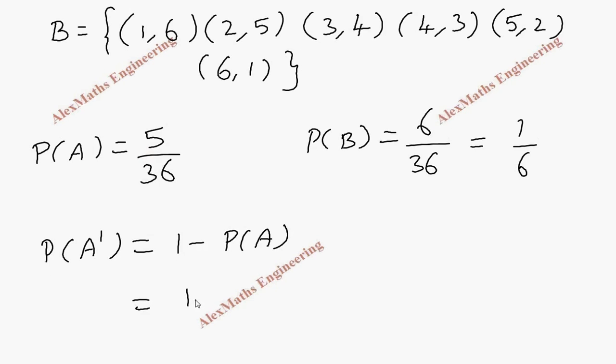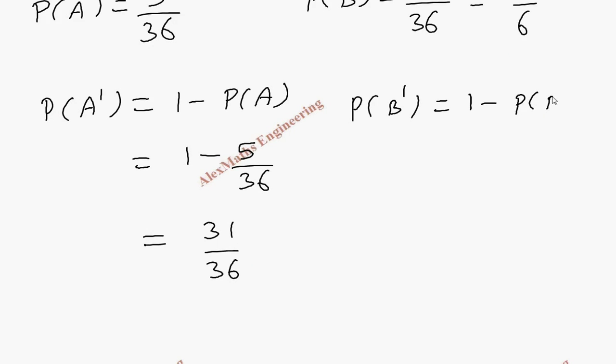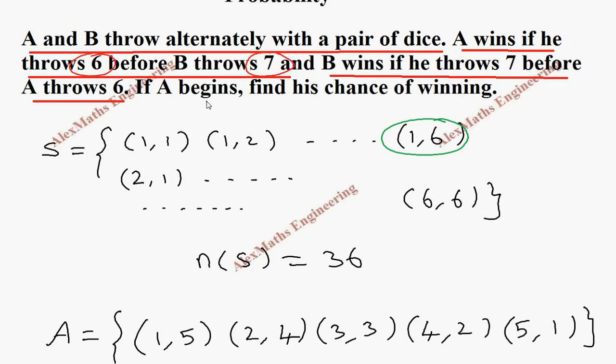Now P of A dash is 1 minus P of A, so 1 minus 5 by 36, which gives 31 by 36. The same way, P of B dash is 1 minus P of B, which is 1 minus 1 by 6, giving 5 by 6.